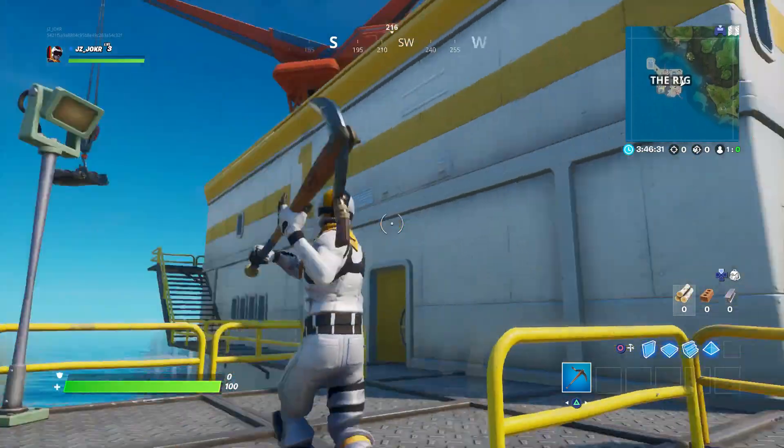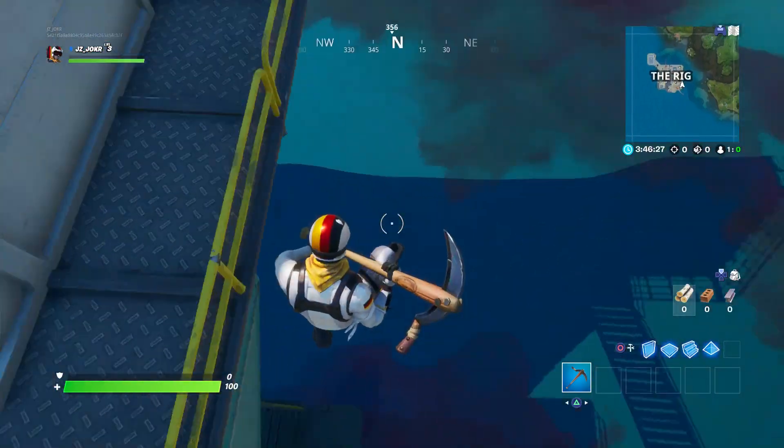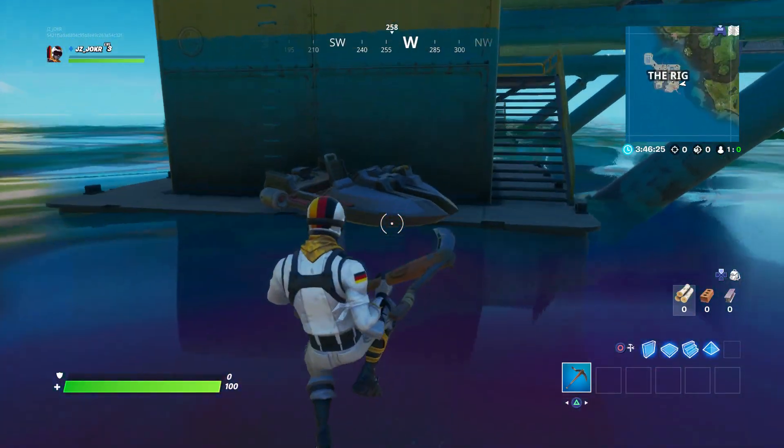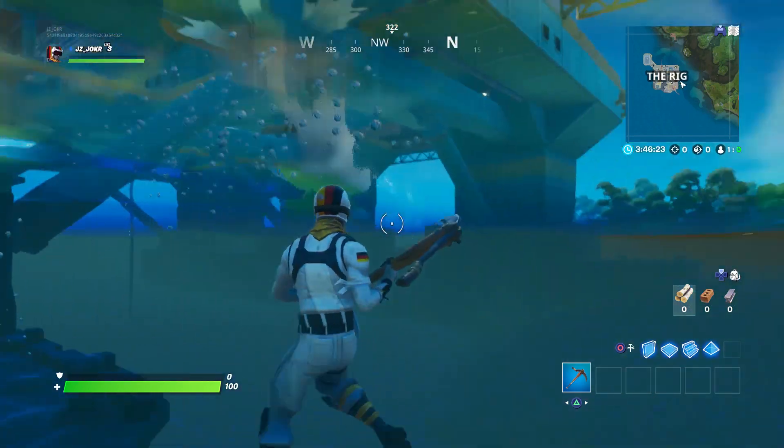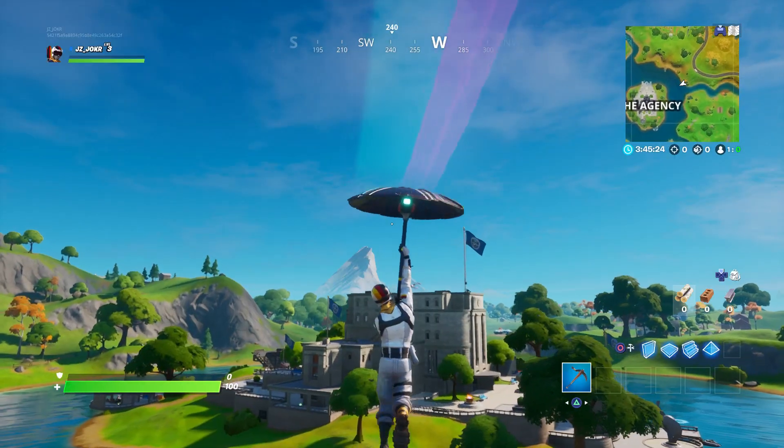It has a boat hanging right there for transportation. And if you jump off down to the bottom, it has another boat. Once again, vault and everything like that. It's also right next to Slurpy Swamp, so you can go get some shield if you didn't get it.